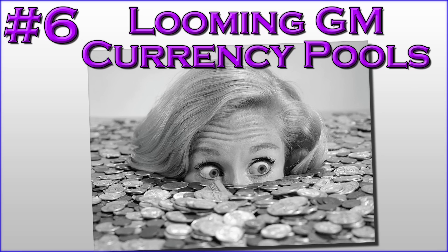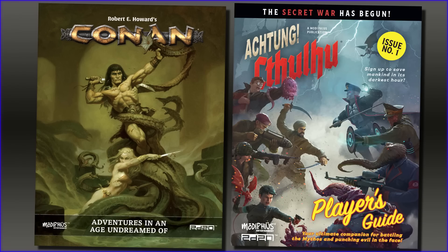Next — while I promised you five, here is a sixth one for free. Because it isn't as system neutral as the others: looming currency pools are great for instilling a sense of dread. This only works in a few games where there's a type of Game Master currency they can spend. Modiphius's 2D20 system — which I've talked about with Conan and Achtung Cthulhu — has doom and threat pools, where the Game Master gains points they can cash in to do bad things to the player characters.